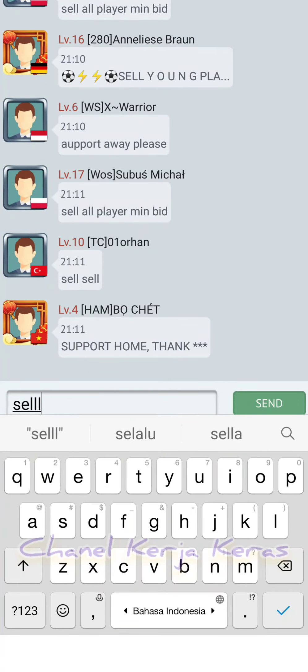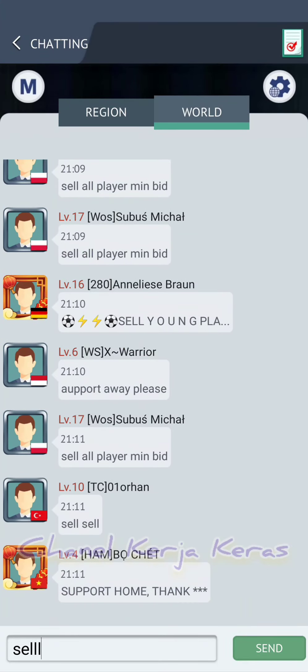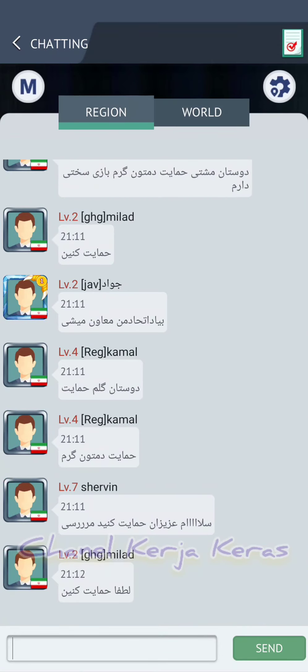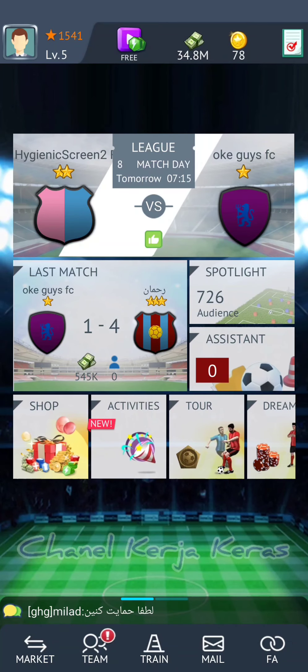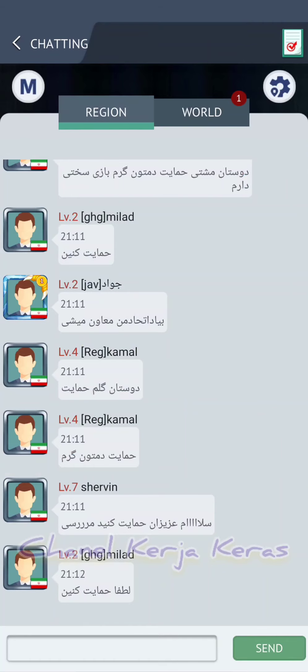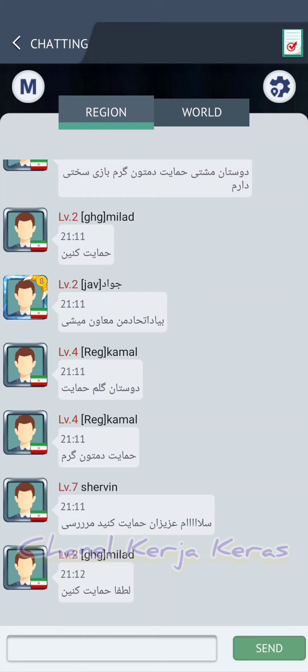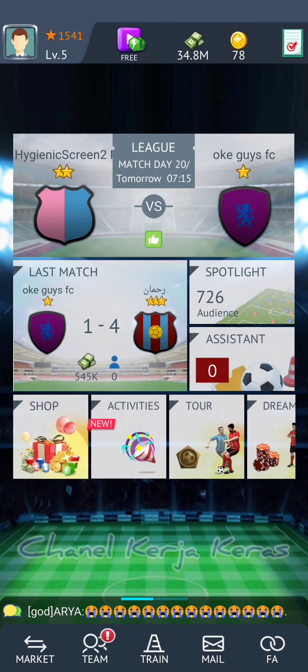Ini buat yang baru main, yang pensiun, atau yang kembali lagi bermain. Itu merupakan perubahan-perubahan yang terjadi. Dulu captain skill kita beli mahal, kita cuma bisa jual 94 koin maksimal. Itu star-nya sudah 5,9, umurnya 18 tahun, tidak boleh 19. Begitu juga dengan hal menjual pemain di war.